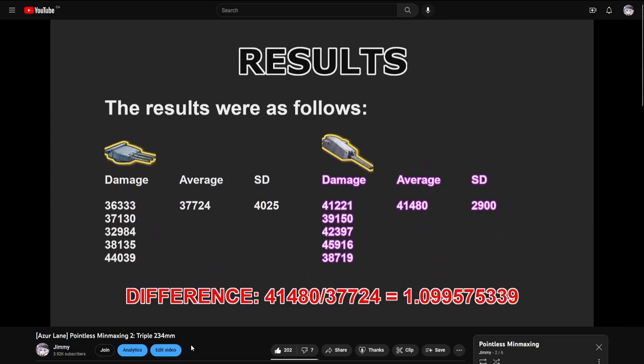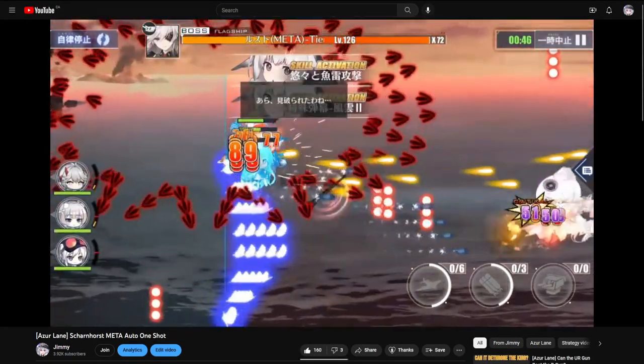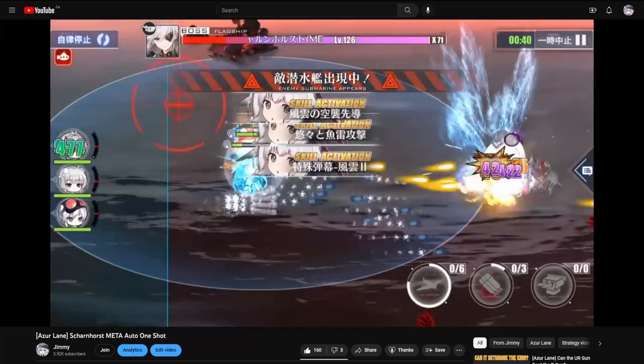Another criticism I received was that the hit rates I reported were not accurate. In the old video I noted that these results are specific to the Shorn Horse meta and could vary based on enemy movement. Let's just take a look at the Shorn Horse meta fight, which was what everyone was focused on min-maxing for at the time, to see if we can find out why the Drake Gun performed so poorly.